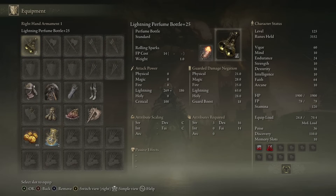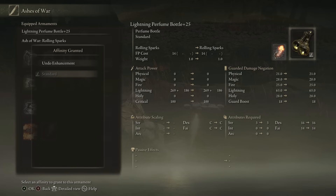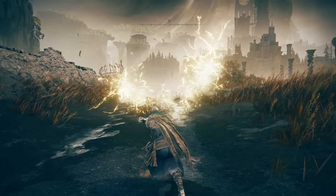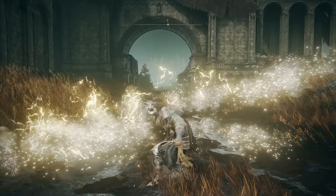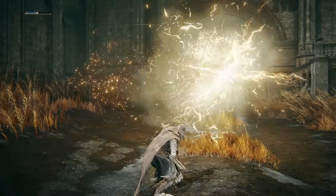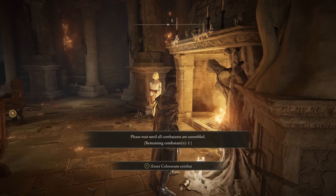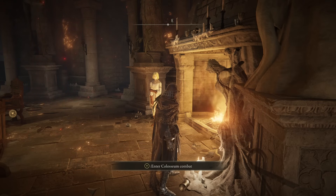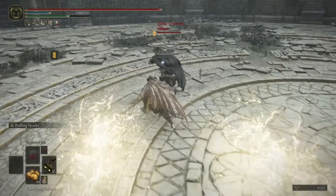Perfume number two is the Lightning Perfume. Once again I am using Rolling Sparks. Something I should have mentioned is that the only affinity you can have on these is Standard, which makes sense. Here is what the attacks look like — the moveset is the exact same as the Fire Spark Perfume. My second bit of advice: do not be afraid to free-aim the attacks or even the ashes of war, because it can be really useful. These do sweeping AoE attacks — it's like free-aim city.